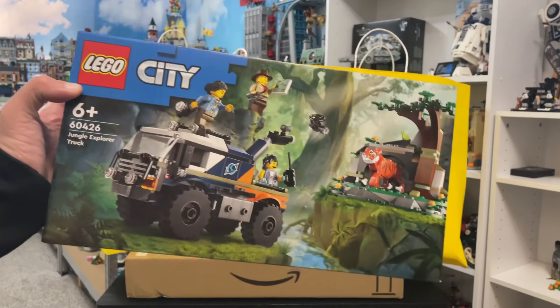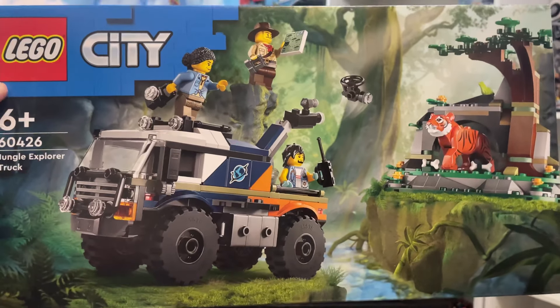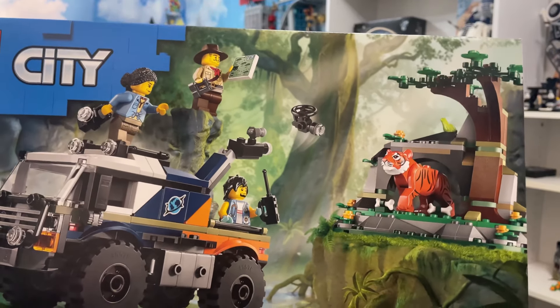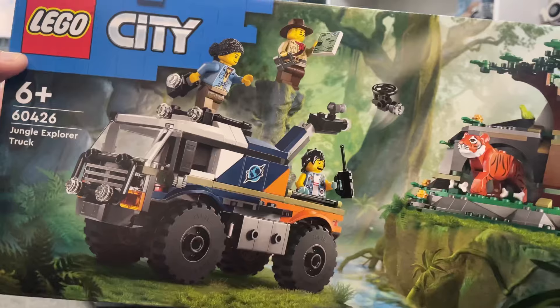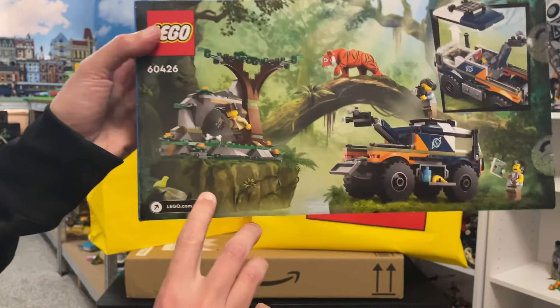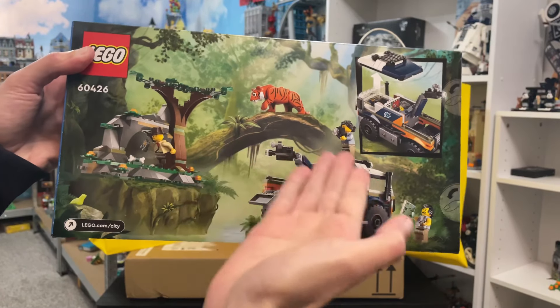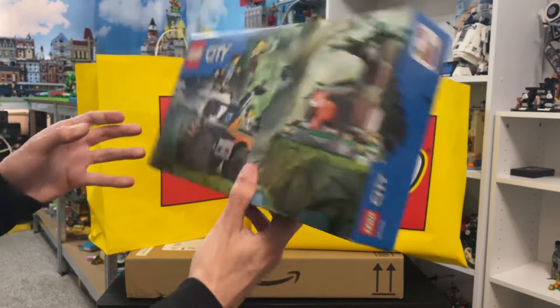Next up out of the bag is the LEGO City Jungle Explorer Truck. There you go — you can have a really good look at that tiger coming out and a drone flying over, and a minifigure with a map in its hand. Another minifigure with a camera and a walkie talkie. Here's the back of the box — it doesn't come with all the stuff in the background, but if it did it would look even better, and it would cost a lot more.